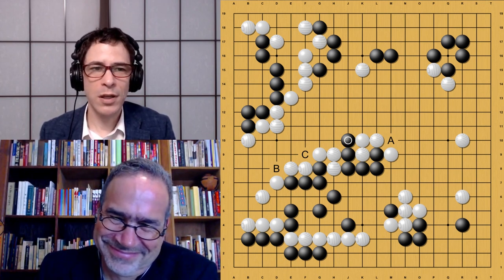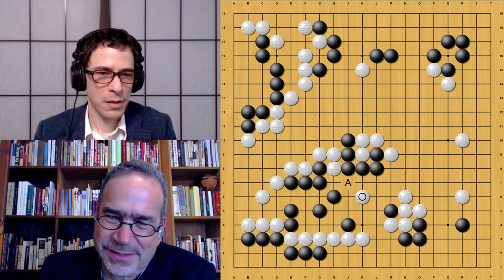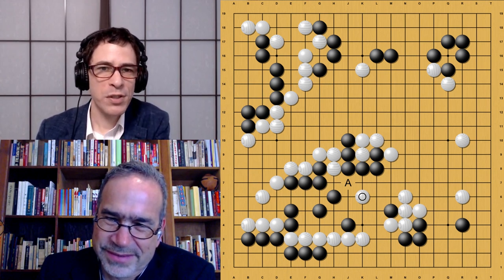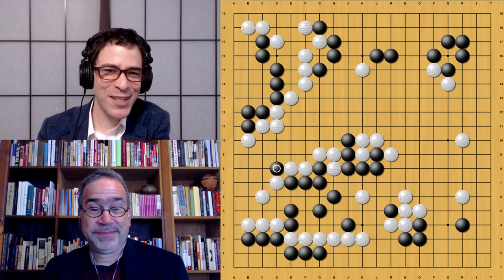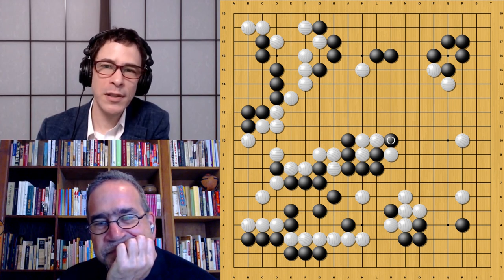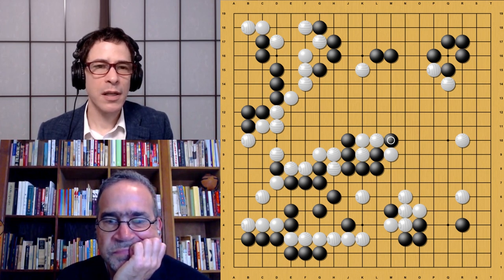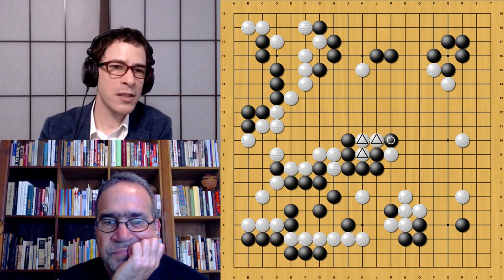Black is sort of inducing white to play a counterattack, inviting white to play this way — which looks like a pretty good move. It looks like black is in danger of getting cut off, just to set up this move, so black's not really worried about getting cut off at all. All these cutting points A, B, and C are a headache for white. White says 'I'm going to cut you now.' This move reduces black to a one-eye shape. But strangely, if white cuts at A, that's going to change into two eyes — like magic.